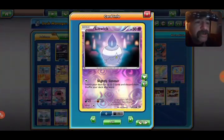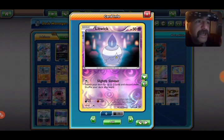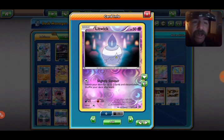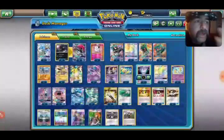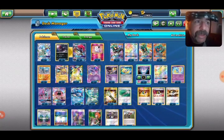Litwick with Smolder the Simmer — search for two cards, discard them, and shuffle your deck afterwards. Early game, you can quickly get Jolteon, Glaceon, or whatever you need into your discard. It's a quick way to essentially battle compress.